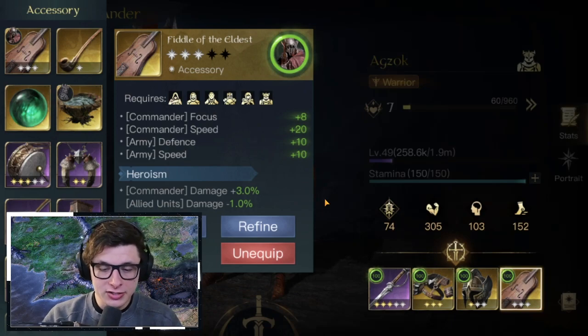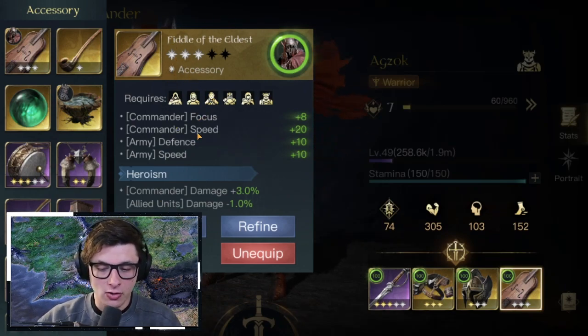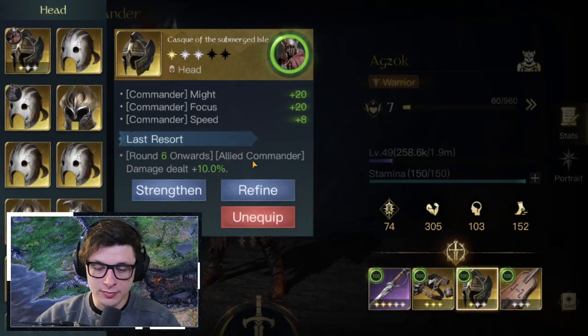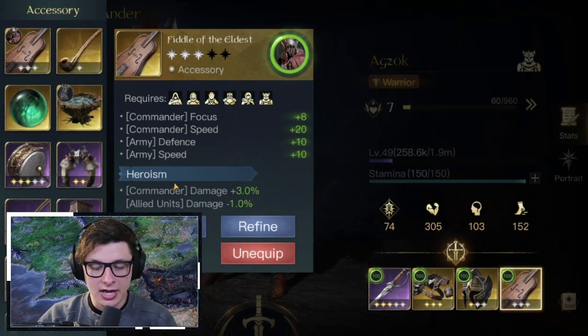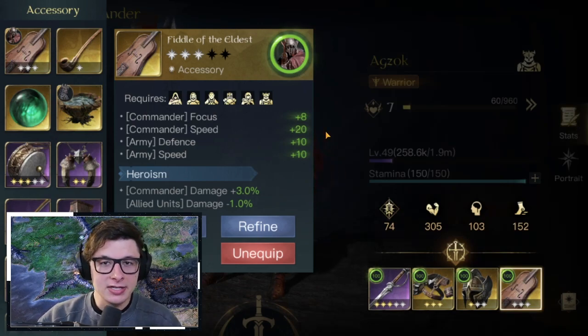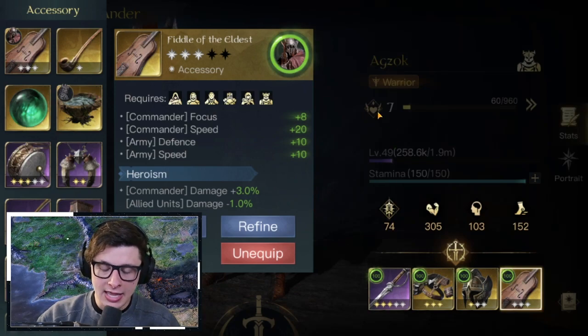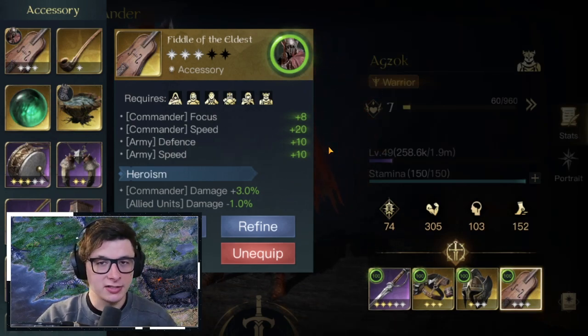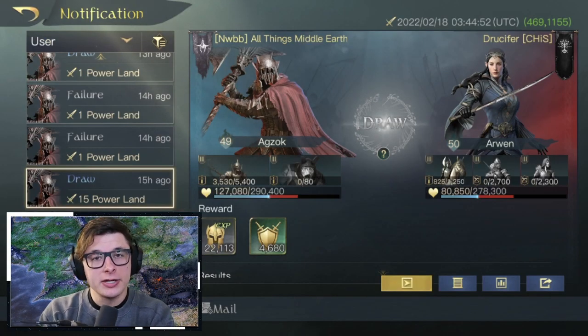The Fiddle of the Eldest is recommended for the trinket slot — it has Focus, Speed, Army Defense, and Speed. Heroism is the preferred effect, giving the commander extra damage while allied units take less. If you have Formation Break, Concentration, and Heroism all together you can see how this scales up significantly. For blue or purple gear, just focus on Might, and with Speed as a secondary — even lower-tier effects can be solid for a damage-dealing commander.